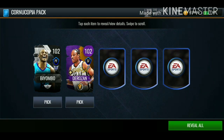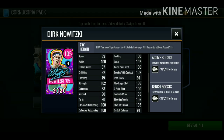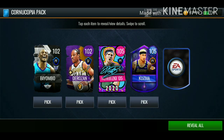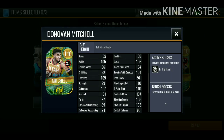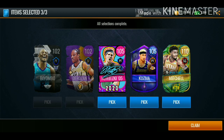Eighth pack: we get 102 overall, 102 Demarti Rosen, 105 overall Dirk Nowitzki — I definitely haven't seen this card — 105 overall Kyle Kuzma, and 110 overall Donovan Mitchell. This Donovan Mitchell card was decent when this promo dropped — 110 mid-range, 110 three-pointer. We'll take the last three cards we ended up getting.